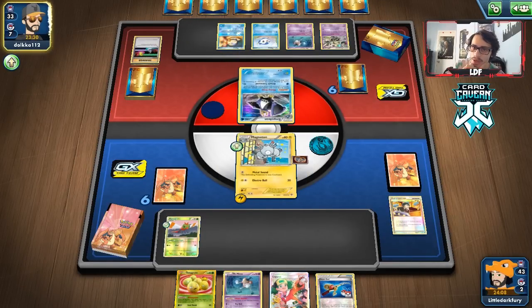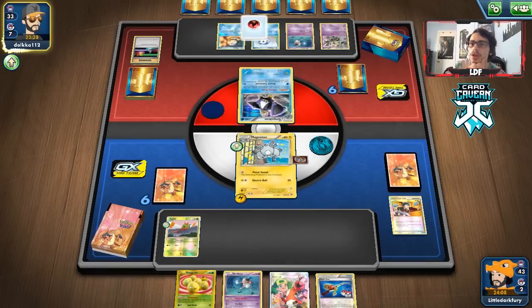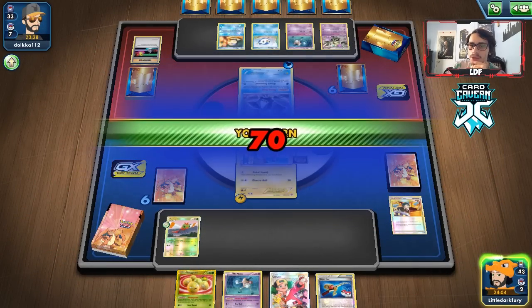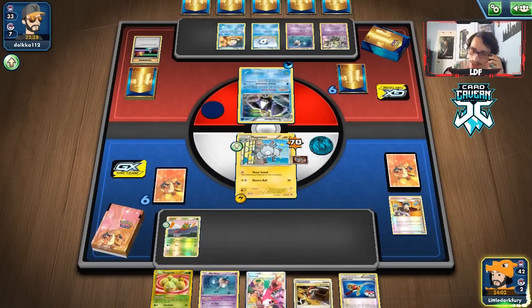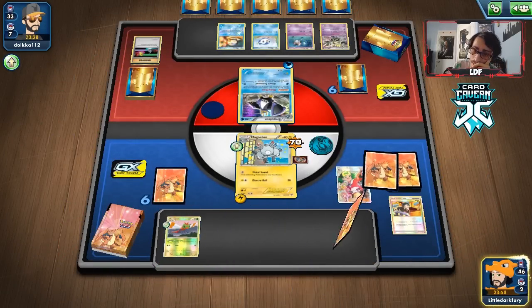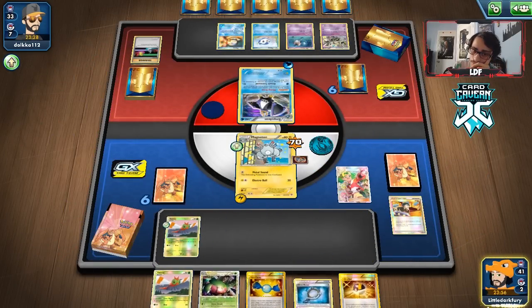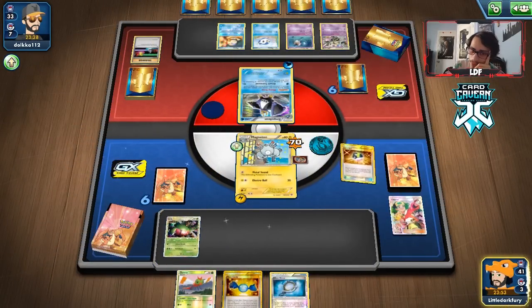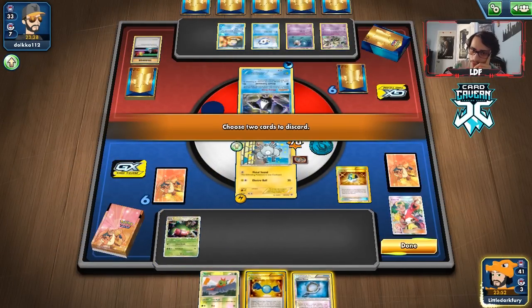They're 10 damage short of killing me, we can confuse them — we have 10 HP left. We need to evolve or use Copycat for the best outcome. We get a Yen Mega, we get our Magnezone Prime — we're going to have to ditch the Rare Candy and stuff. We want to try to attack them this turn if possible.